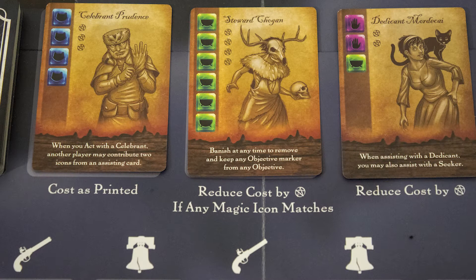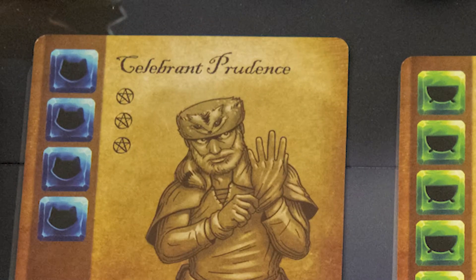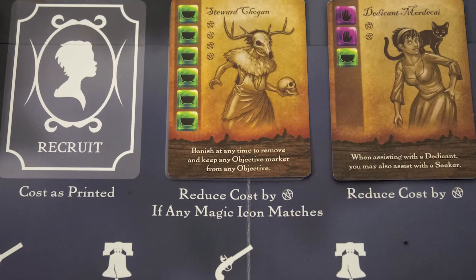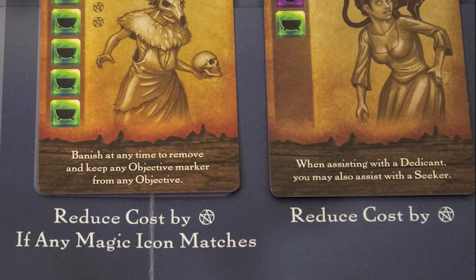Now you can act and recruit. In order to recruit from the available pool, you remove cards from your hand equal to the pentacle cost of the card recruited. This card costs three pentacles, so you must remove cards equal to its cost to recruit. Some spaces provide discounts for recruitment. The recruit is placed on top of your deck for use next turn.